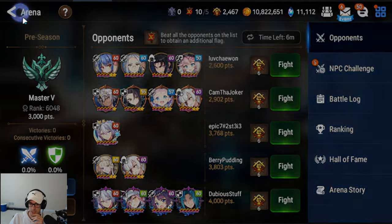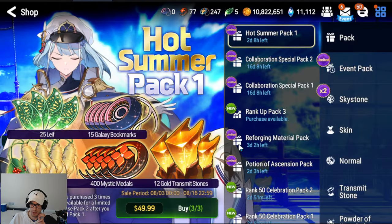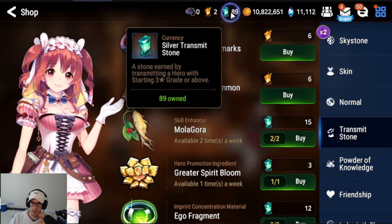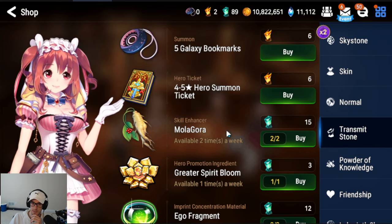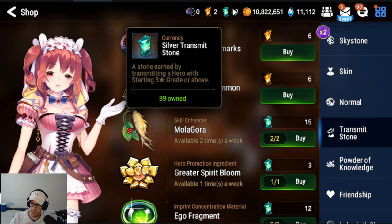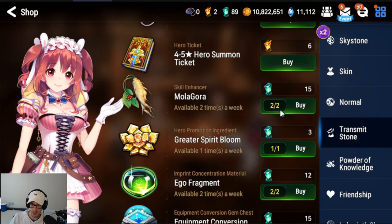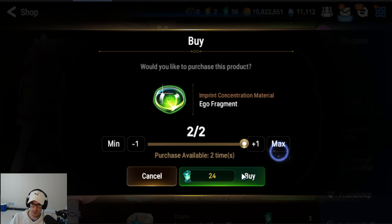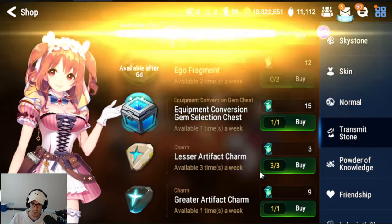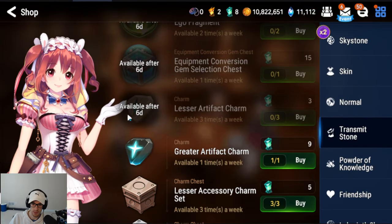Once you have done that, that's pretty much it for dailies. Now I'm going to show weeklies. With your weeklies, the first thing you should do is go to your Transmit Stone store. You are going to be buying everything with Silver Transmit Stones. You might be at a rough spot with Silver Transmit Stones for now, but that is okay — make sure you are buying every single item out of here every single week, especially as a new player.